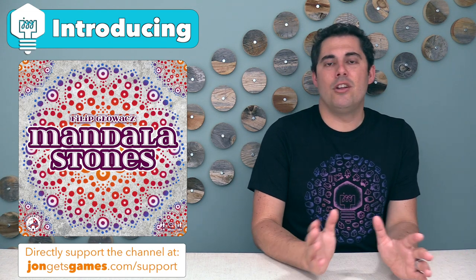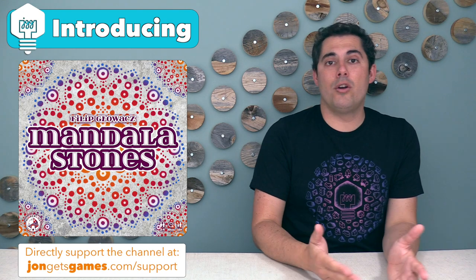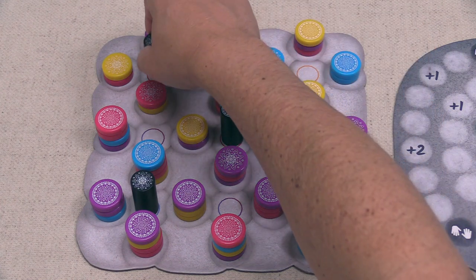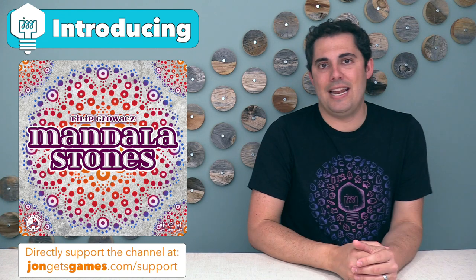You really need to pay attention to the stacks of stones that are in the middle of the board, because not only are you going to be changing the composition of it when you pull stones off, but when you move an artist pawn away, you will be freeing up that spot for other players to put a new artist pawn into that spot to potentially take the stones that they need.